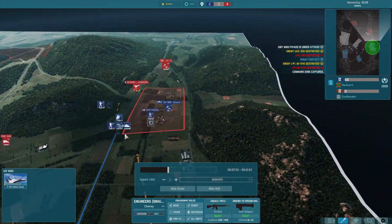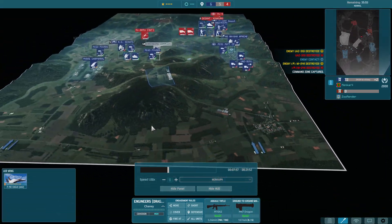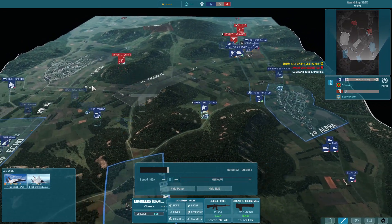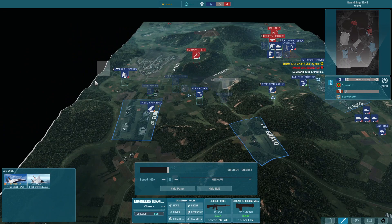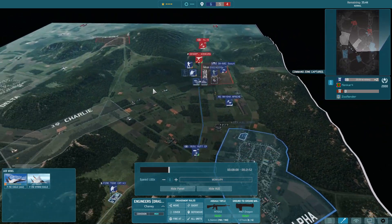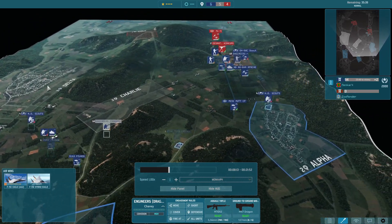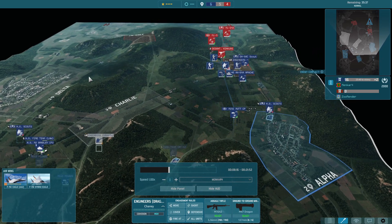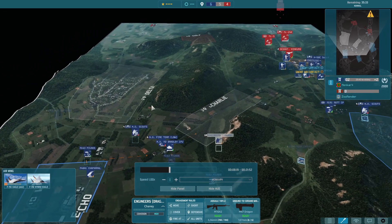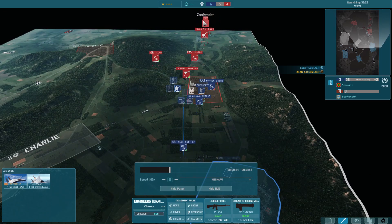Eventually the main push should go all the way around there. I was really concerned about him doing drops behind my lines. I wasn't really scared though, because as far as you can see there are almost no units - no push anywhere. I don't really see any of his units, so I'm really concerned where they are.